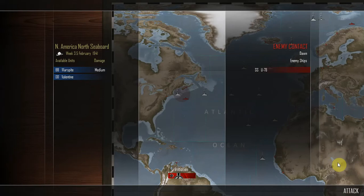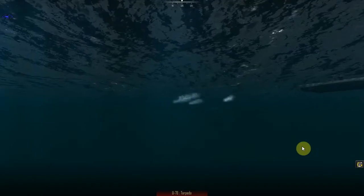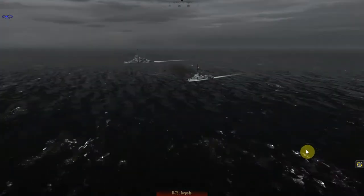Going for the Warspite again, I see. North America, North Seaboard — mostly sunny weather, week 3.5 of February 1941. We have the battleship Warspite with medium damage and the destroyer Valentine with no damage. They've come under attack from submarine U-78 at dawn — U-78 has the initiative. No, no, no, no! I don't like where this is going.